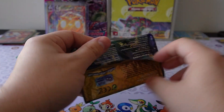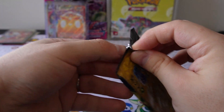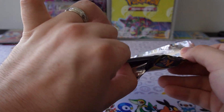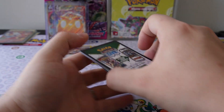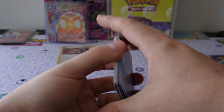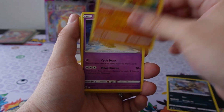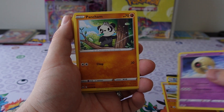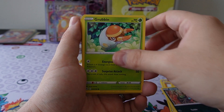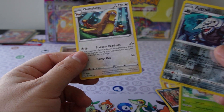Please do tell me if I'm doing something wrong or if you want to see something different, layouts different. I'm new to this camera so I'm sure it's like out of focus when I don't want it to be. Pack pulls: Solrock, Lunastone, Wulong, Grubbin, Aggron, Gumshoe.